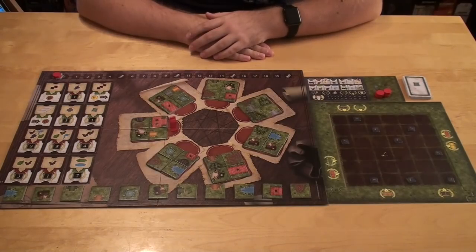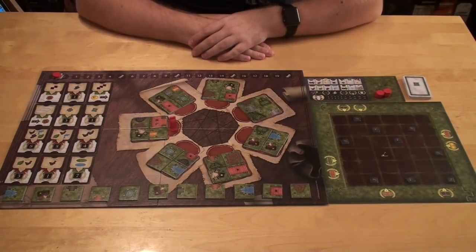Before we do that, let's do a quick overview of the rules and then we'll come back and see what I think about this game. Let's take a quick look at how we play Carpe Diem. It's a pretty straightforward game — I'm not going to go into any details, but I'll briefly tell you how you play. The game is played over four rounds.